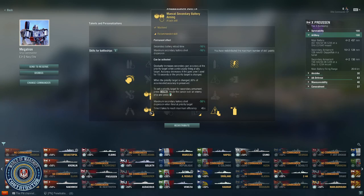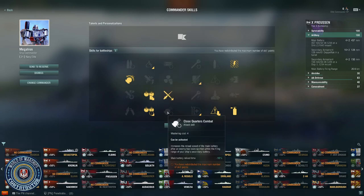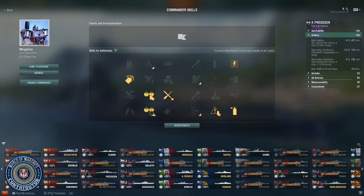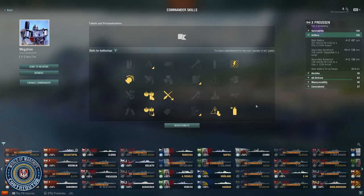Where the debate comes in is where you spend that last four points. I went for Manual Secondary Battery Aiming — I'm playing this a little more brawler-style, so I like having my secondaries get more accurate with a quicker reload and better dispersion. I've also seen people recommend CQC, which gives you a quicker reload when in secondary battery range, going from 21 seconds down to 19 seconds — and having a 21-second reload is already amazing. The other option is going for a full survivability build and taking Emergency Repair Expert instead. But this ship has so many viable builds right now, and this is what I enjoyed most in testing.